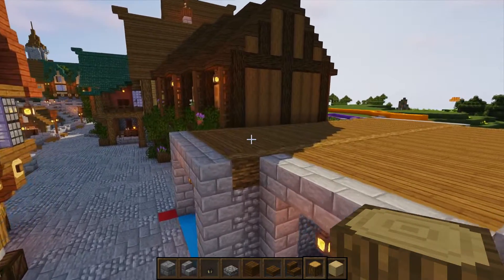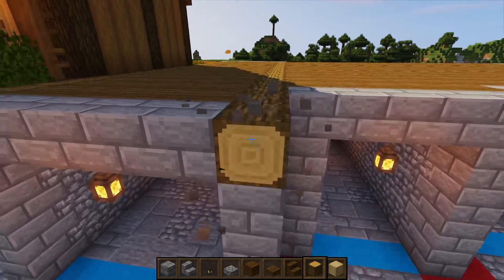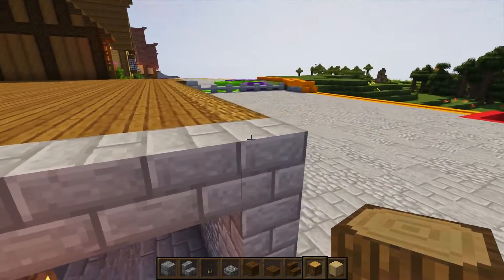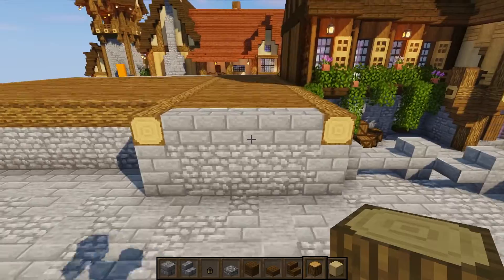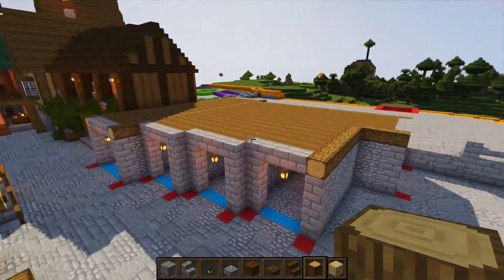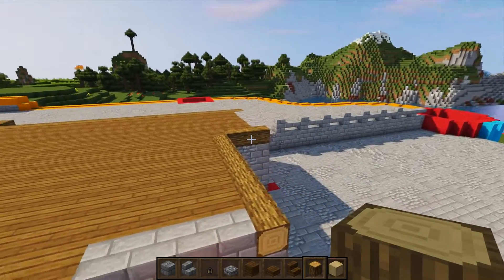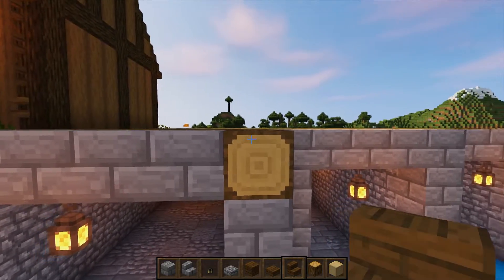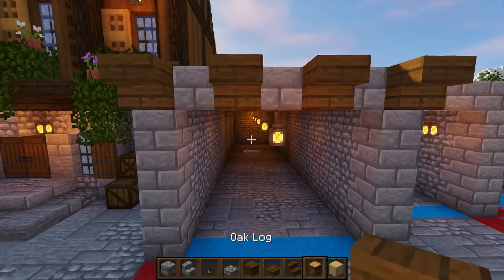Get in a couple of extra logs to break the corners where logs join — place one at each corner including the two at the back. We're going to build the walls in sections to avoid repeating work. On the front wall, place spruce stairs upside down leaving a one-block gap all the way across, then underneath the edge put in two upside-down stairs.